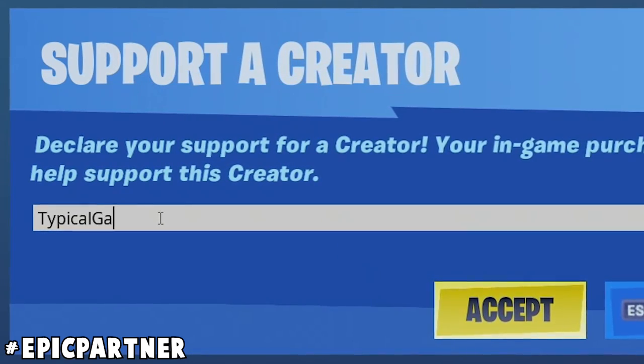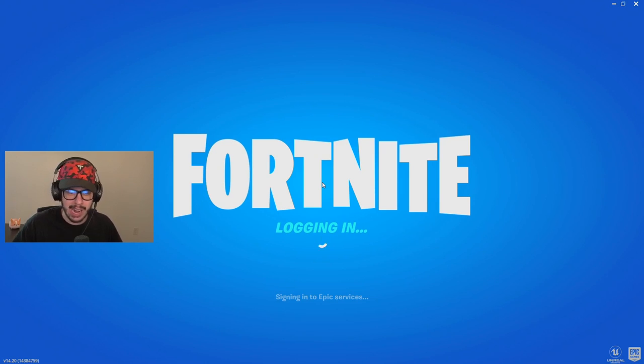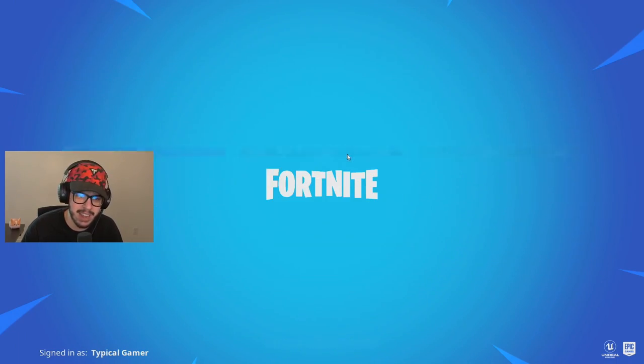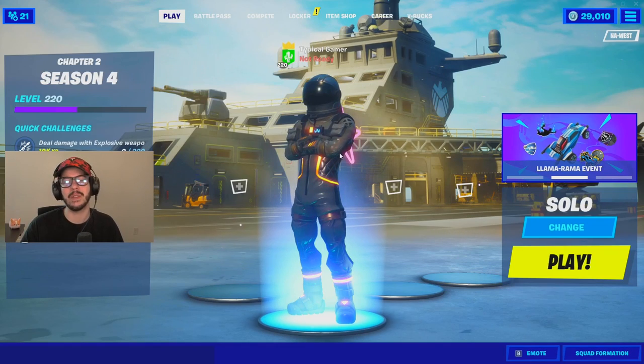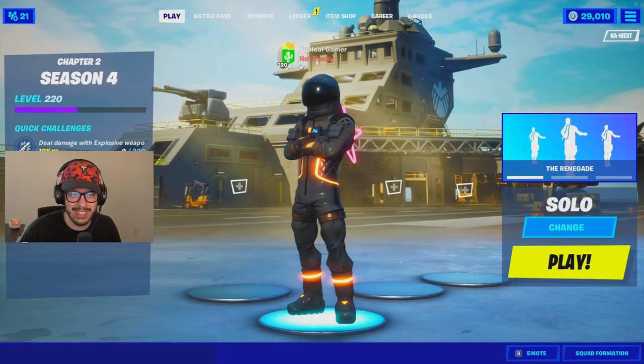Don't forget to use code Typical Gamer in the item shop. So Preston said to check my Fortnite account — I don't know exactly what that means, but let's get in here and see. Let's head into Battle Royale. Right off the bat, I never put on this skin — this is weird. And also my icon is a cactus.